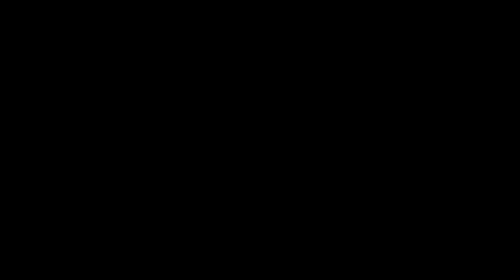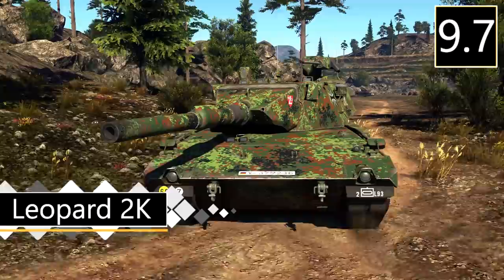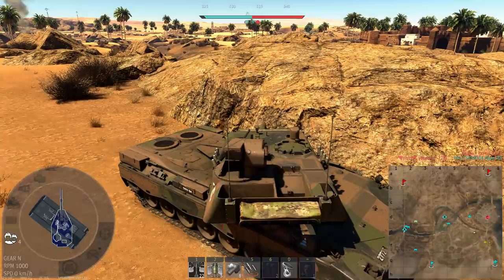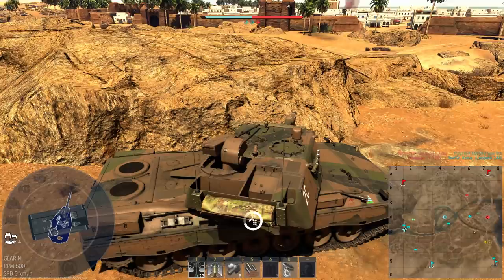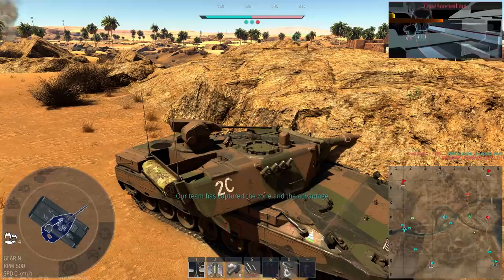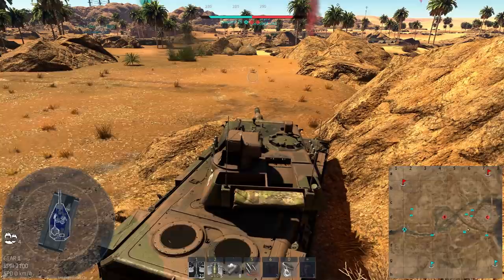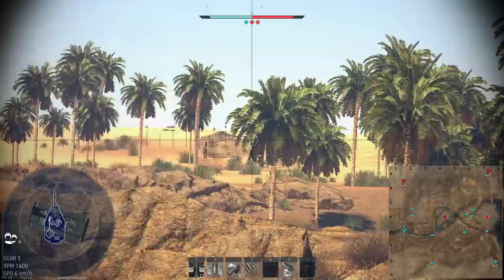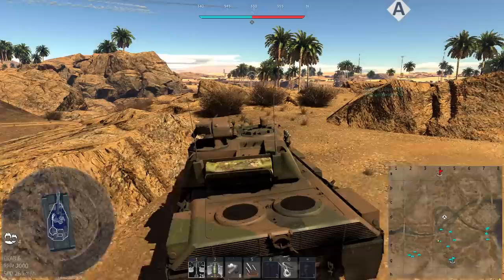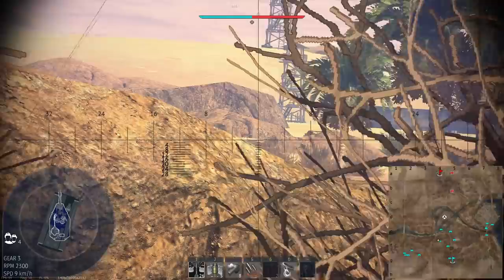Next up is the Leopard 2K, a pretty interesting vehicle with some familiar and not so familiar assets. The turret is functionally the same as the Radkampwagen 90's turret — lots of odd angles — but it's a little bit longer to accommodate a 20mm cannon, the same one present on the KPZ-70, which is still absolutely fantastic for taking out various aircraft. Its hull isn't amazingly well armoured and its mobility once spaded is great. The most exciting aspect is that it's the first vehicle in the research tree to use the 120mm L44 cannon, which performs very well.